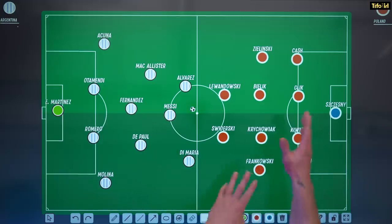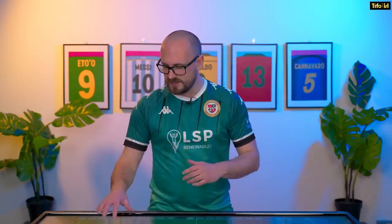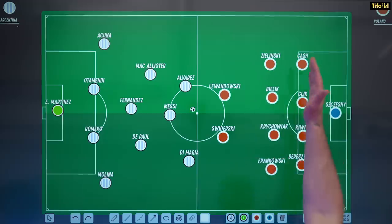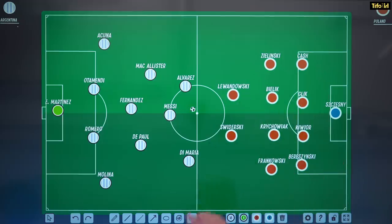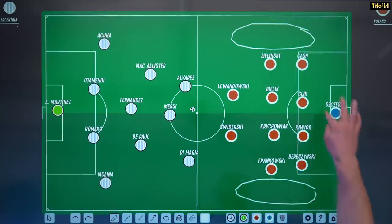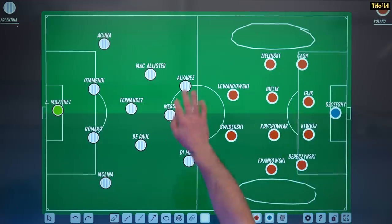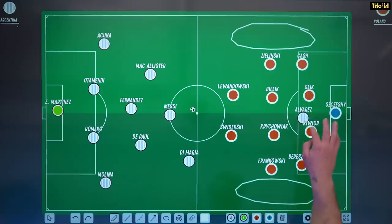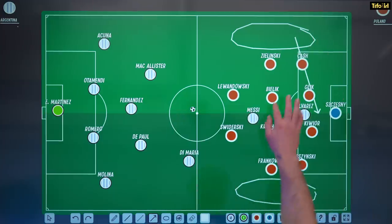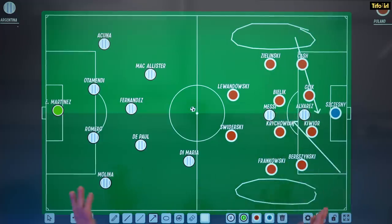Poland lined up in a 4-4-2, just like Saudi Arabia did, but rather than being aggressive and pressing in the wide areas, they were much more compact — sitting in a 4-4-2 block with two lines. They allowed space in the wide areas for Argentina to get into, but relied on having two big centre-backs and two defensive midfielders to cover the forward and prevent those crosses from wide areas. They were also going to try and double up on Messi, reducing the space around the D for cut-backs.